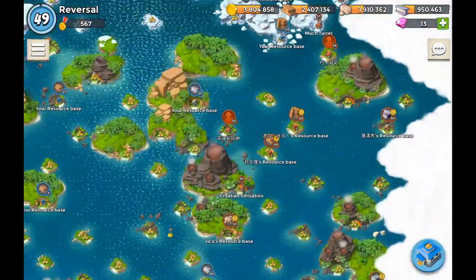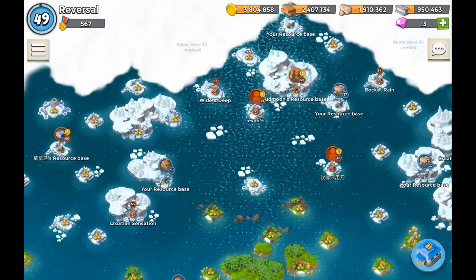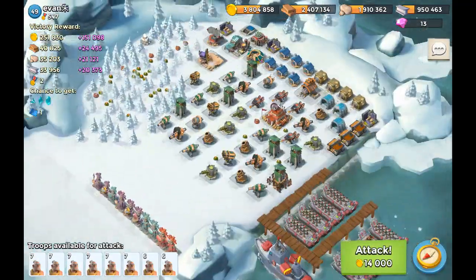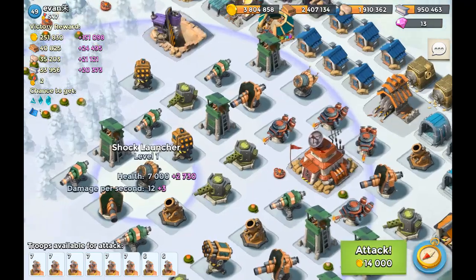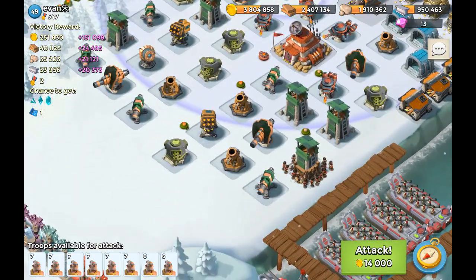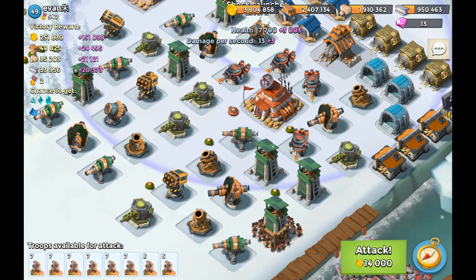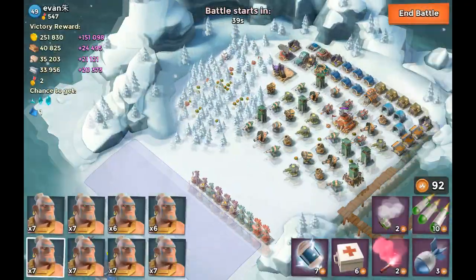I'm gonna be going on to the next one. The next one is gonna be a higher level — I'm gonna be attacking someone level 49 or higher, because that is my own level. I'm still allowed to attack level 49s, even though if I upgrade something I'm gonna go to level 50. Let's check out this base. There are Shock Launchers here. I can take this one out, no problemo — and this one I think as well, though I'm not sure if I can take it out with one barrage. Level 9, 9, 9 buildings. We'll just have to see how this is gonna go.